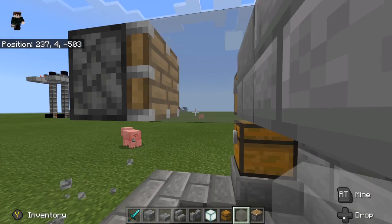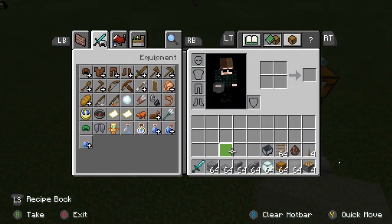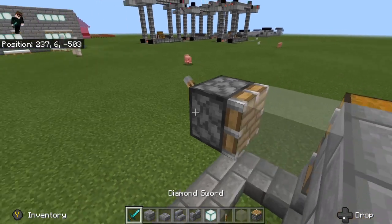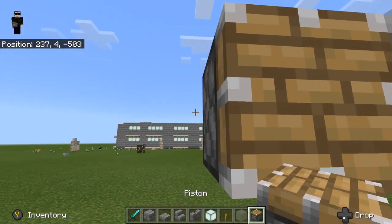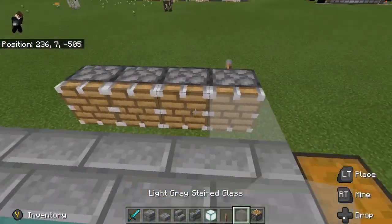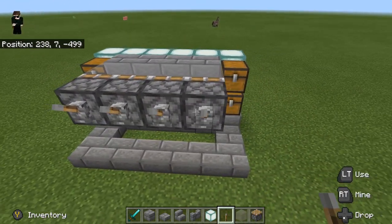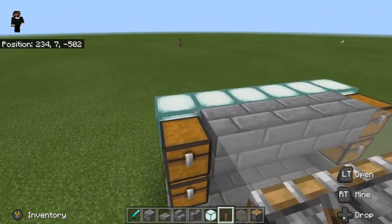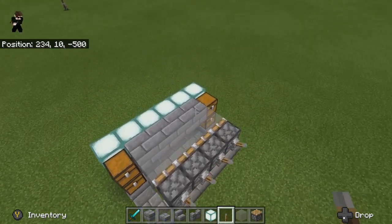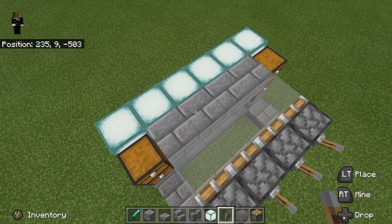Now place your temporary pistons. You're going to put a piston pointing inward with a piece of glass on the inside, then place a lever on the end. Do this all the way down — we need four pistons for a four-wide section. Put glass on each piston and a lever on each one. When you break the temporary block, flip the lever and the villager falls in and gets trapped — that's how this works.